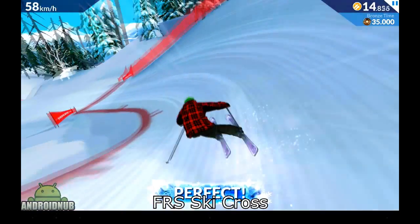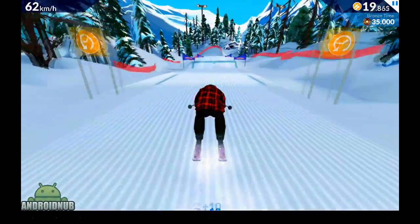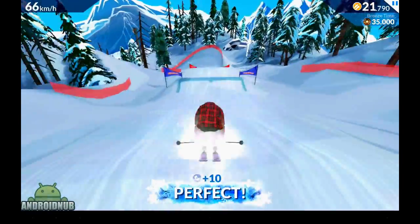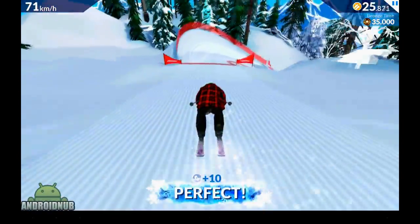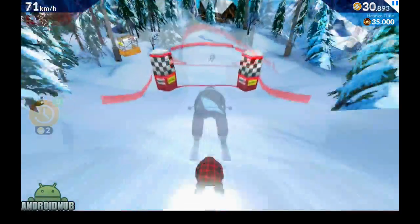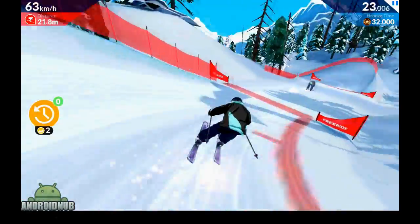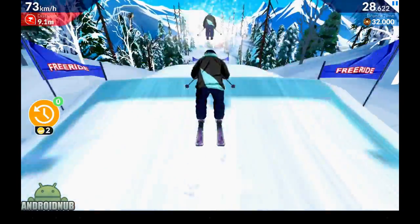Next up we have FRS Ski Cross, a really casual skiing game published by Unity Games. Graphics in this game are pretty good. You can't actually control how your character moves — all you do is tap and hold the screen to turn, and tap the screen to jump. It's a very simple game. There are lots of different levels to go through and stuff to buy for your character. The game is very simple but still might be worth checking out.